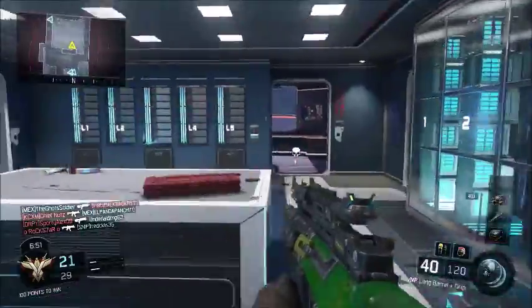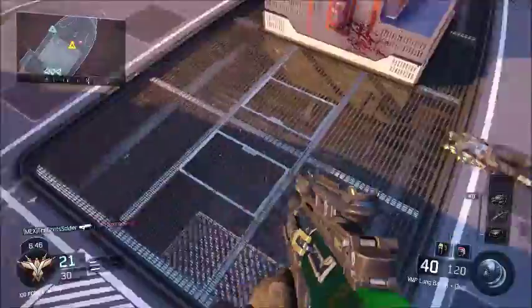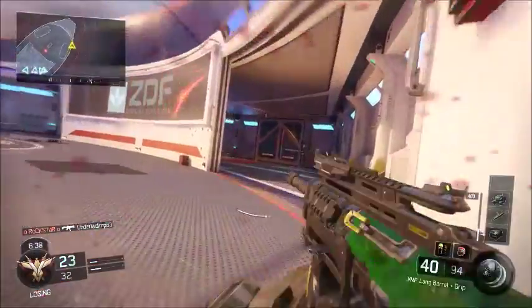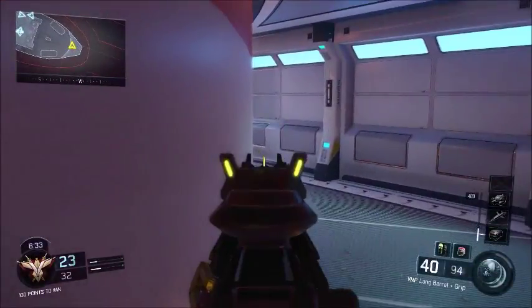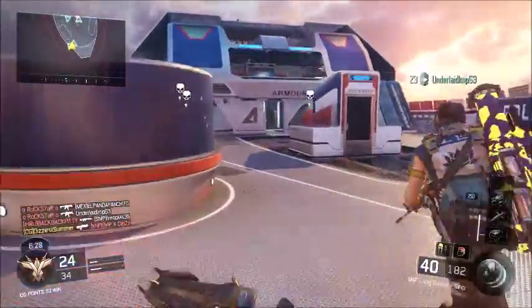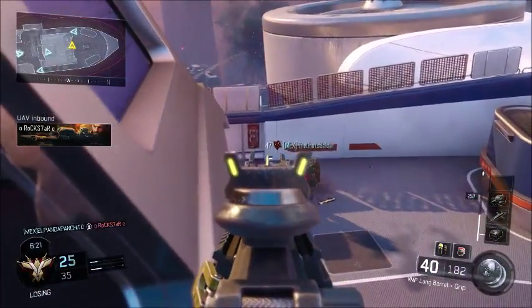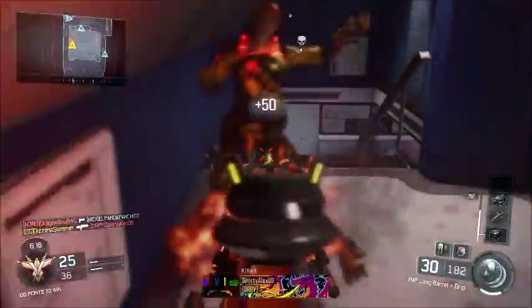As you guys can see down in the bottom right corner, you see the coin and it doesn't look like the normal ring around the outside. Instead it has five little sections which stand for kills, and once you get five kills it activates. It doesn't charge with time — the last person you kill, the fifth person, you get their specialist weapon.